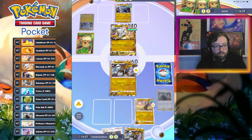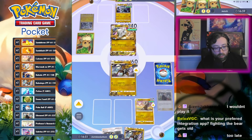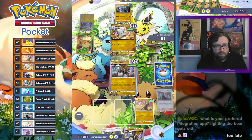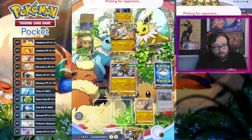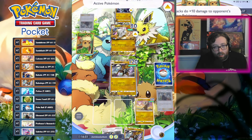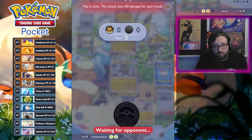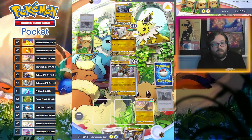I'll play the Cubone in case I get my own Marowak. Obviously playing the Cubone does make us weaker to a second Sabrina, but I think it's worth it just in case we get our own Marowak. We have four cards left. I might as well play the Dome too — we already made ourselves vulnerable by having Cubone on the bench, so there's no reason to hold back the Dome.